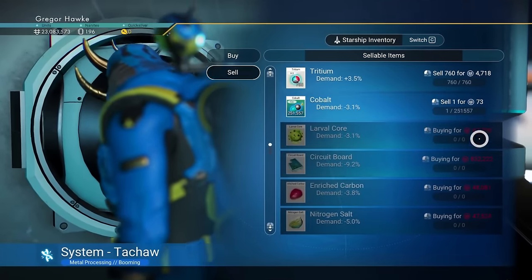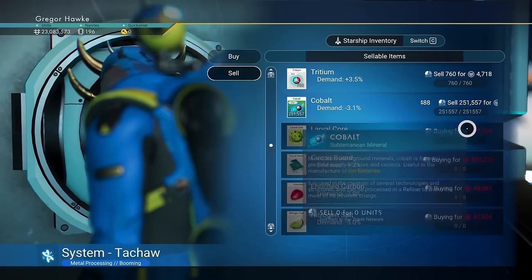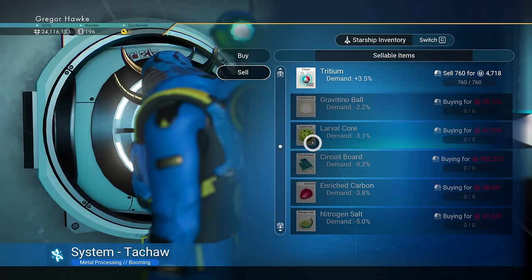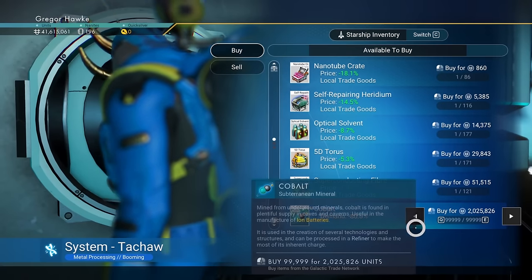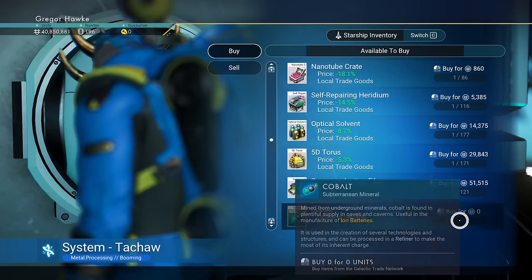Time to make some money by crashing the economy with cobalt. It is worth mentioning that you can do this with any item that the galactic trade terminal sells — as long as it is already there for sale, you can crash that market. The main reason why I choose cobalt is quite simple: every single galactic terminal in every single system will sell cobalt.